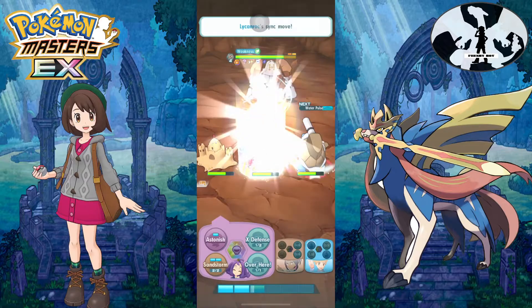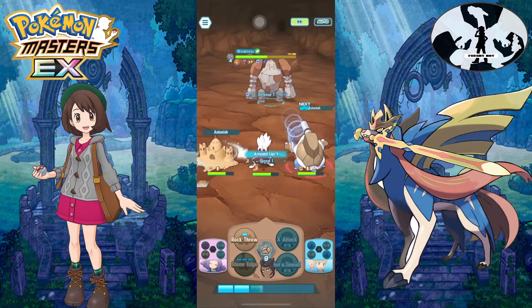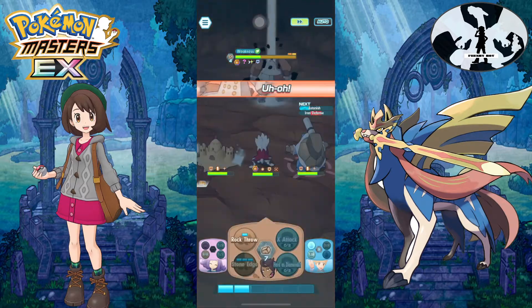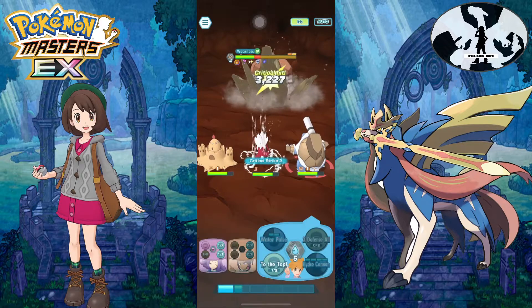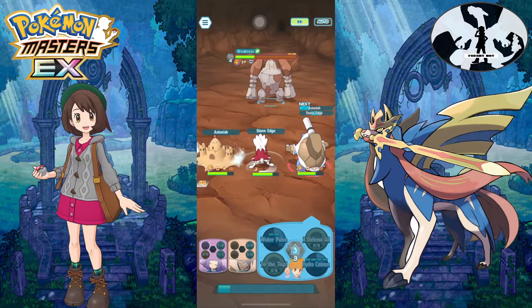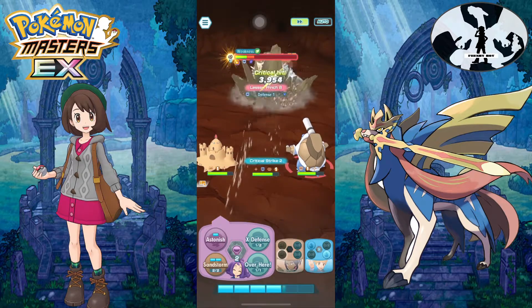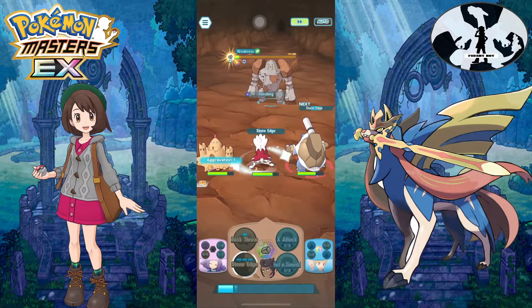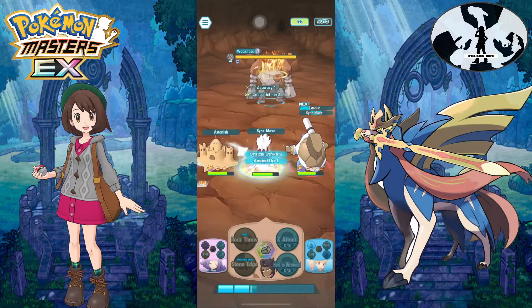We got the flinch — that's really good. After you see that damage number, queue up Astonish. Regirock didn't attack us, which is a good thing. He's going to use Iron Defense, so just keep praying to get that flinch — if you get it, that really helps a lot. Tullsan deals a lot of damage with his Astonish and totally destroys Regirock; Regirock can't even move.